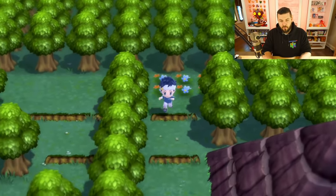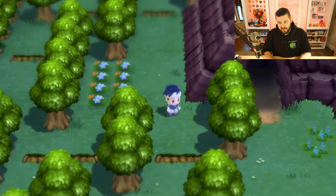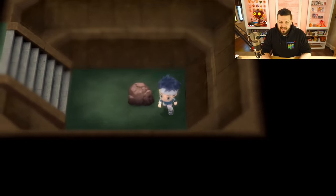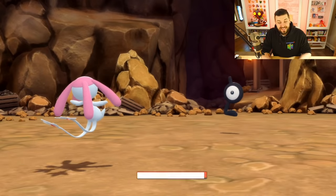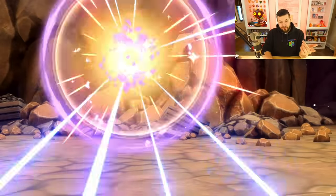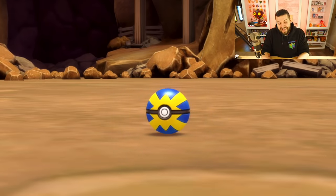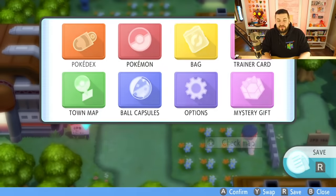One Pokémon that no trainer has in the game is Unown. Unown's many various forms are located in this cave — the town I'm in is Solaceon Town. Head north and enter this cave. There are 28 different forms of Unown with its own quest line. All you need to do is enter, run around, and you'll encounter one of the Unown letters. You don't have to catch all 26 or 28 — you can just run away and it registers in your Pokédex. Unown is also the only Pokémon that still knows the move Hidden Power!